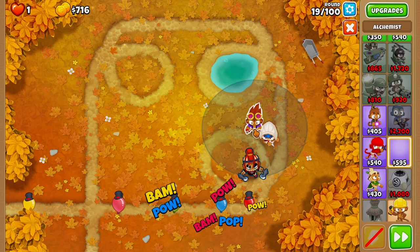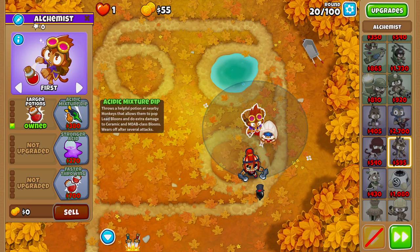On round 17, we'll grab Double Shot. On round 19, we'll grab ourselves an Alchemist and place our Alchemist right here like so. Then we'll buy Larger Potions and Acidic Mixer Dip.